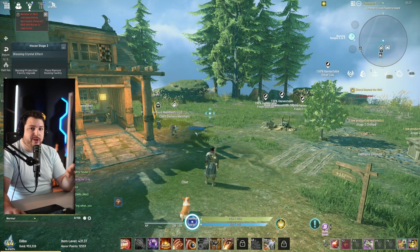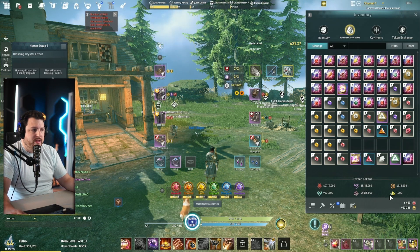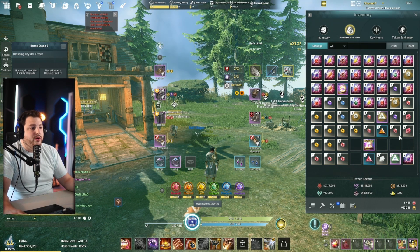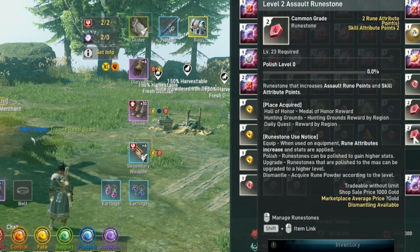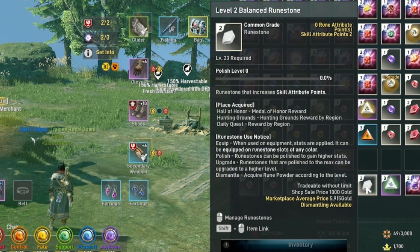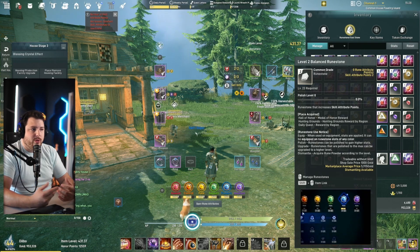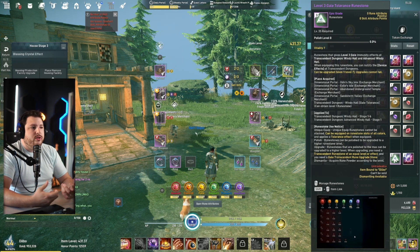Now let's cover all the different types of rune stones. First are normal rune stones — these level up your assault, fate, or control, give you skill points, and extra attributes. You can also get a balanced rune stone which doesn't have a color associated with it. These are used for upgrading or equipping to get extra skill points, but have no rune attribute associated with them.